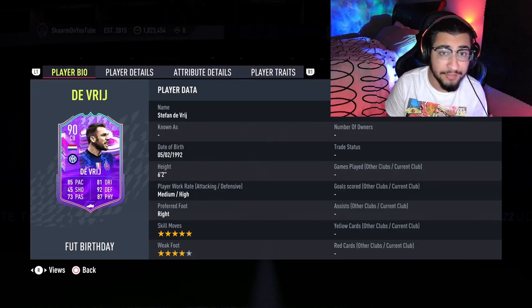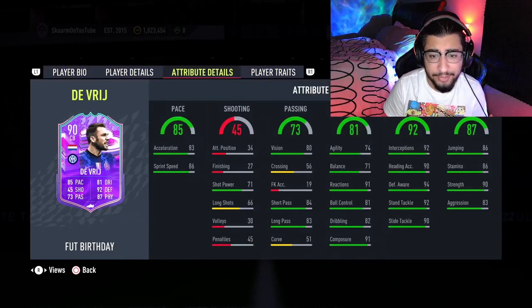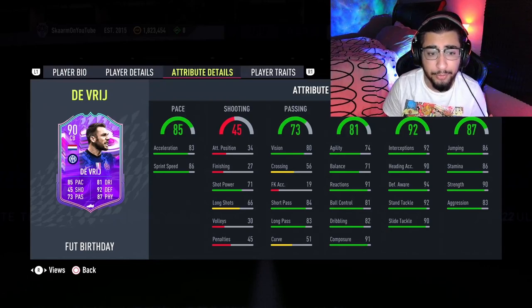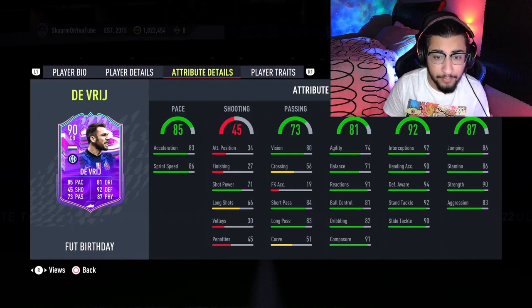He can play on the left and right side of your center back positions. In terms of player traits he doesn't really have anything going on there, but when you look at the in-game stats, these stats all around the board look very very good. Starting with pace - 83 and 86 - we would still be boosting that with a shadow chemistry style to max out every stat we possibly can.